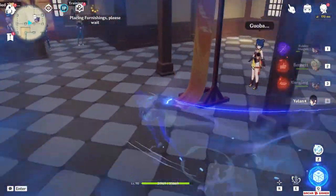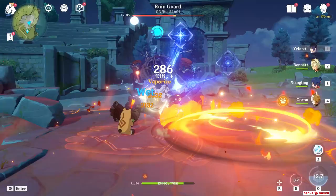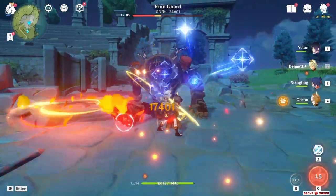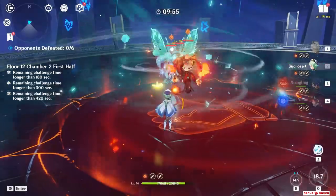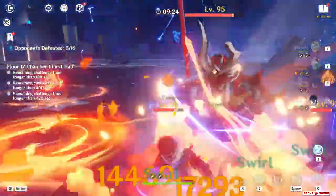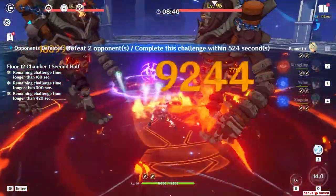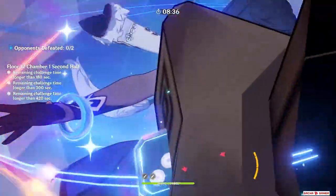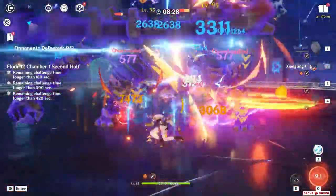Where things get interesting is when you start involving Pyro teammates. Her burst will allow Pyro damage dealers to vaporize their attacks, however it's not completely consistent. A good example is the National or International Team — you won't see the same consistency as with Childe, who can easily help Xiangling vaporize most of her Pyronado hits. Xingqiu also applies a lot more Hydro at his final constellation. I found the team to be really strong, though this current Abyss cycle is one of the worst for showcasing Pyro vaporize. Even with Favonius Warbow I was easily getting 80,000 vaporized crits, which is just icing on the cake given how much damage she also supplies from her burst.